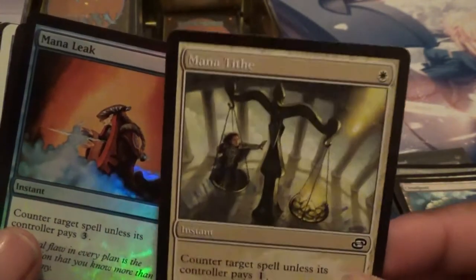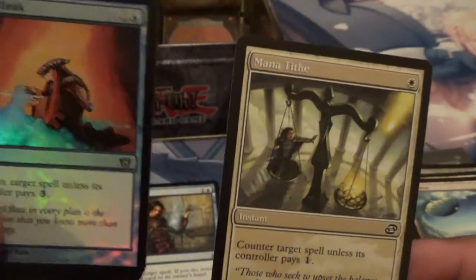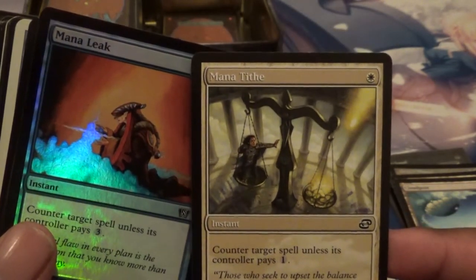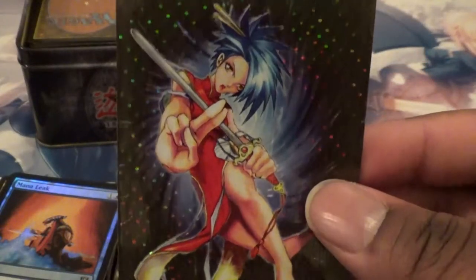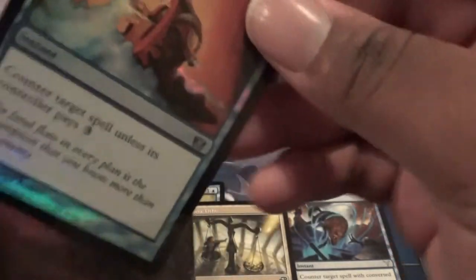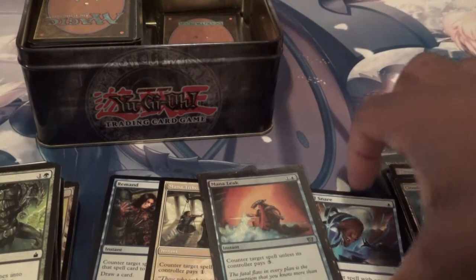Here we go — another Counterspell. Oh, there's a foil Mana Leak in here! Amazing. All these Counterspells coming out of nowhere — maybe this used to be a deck. A Mana Leak that counters a spell unless a person pays one — the best white Counterspell. I'm going to put this Foil Mana Leak into a plastic here. Look at these cool plastics I found that were in the box. I'll put all the cards I really like in a pile and the rest I'll put off to the side. So far we got a couple nice ones.